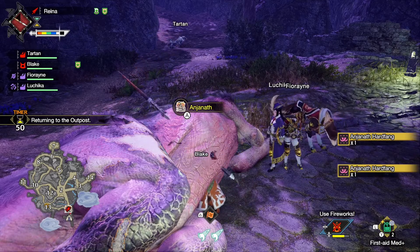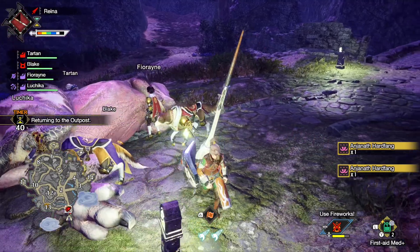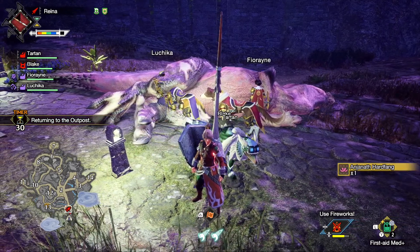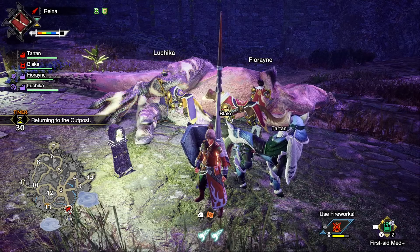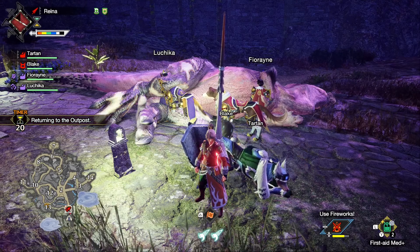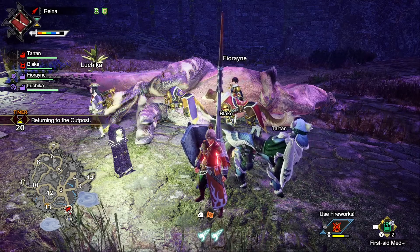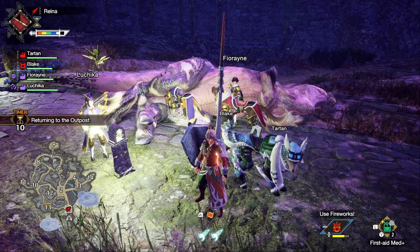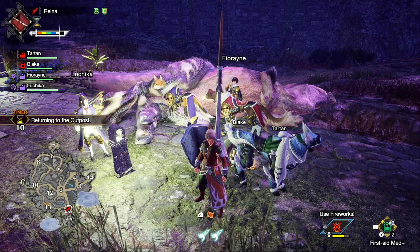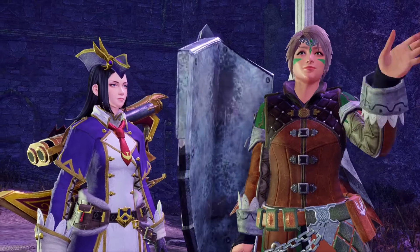When hunting with Dame Fiorina and her sister Rondine, at the end where you get the cool pose and everyone's hanging out, you don't get a picture with both of them — which is really sad. I would love an ending card with everyone in it, but you only get it with one of them. All three of us are hunting, all three of us should be in the picture. It's just a little sad to me. And with that our mission is complete!